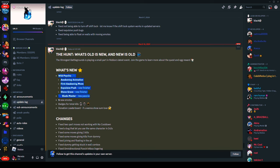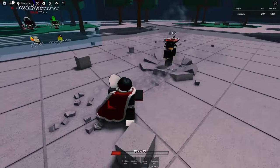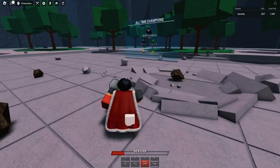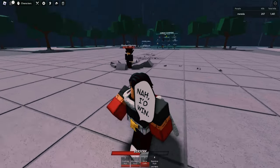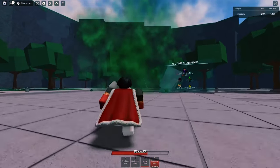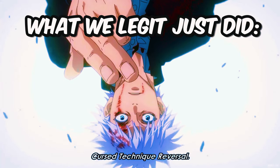We're gonna check out blade master's new passive, but first let's check out Tatsumaki. The new stone coffin finisher — you just bring them up and squash them like a little ant. Now the explosive push finisher — you just grab them, elbow down, and blast them away.